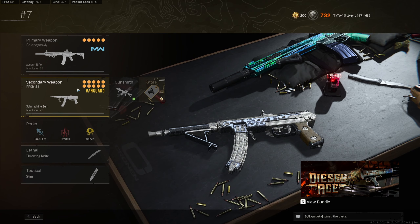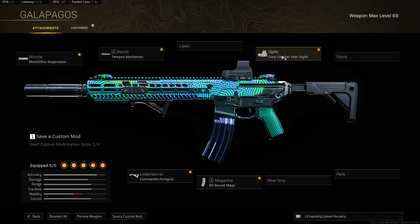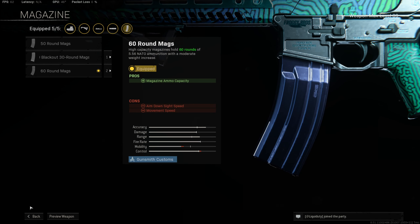Number 7 is the M13 and PPSH — a very high fire rate class. On the M13: monolithic suppressor, Tempest Marksman barrel, corp combat hollow sight with the blue dot reticle — I'd definitely recommend grinding for that blue dot if you have Modern Warfare multiplayer, it's the cleanest sight with no blockage. Then 60 round mags (definitely use 60 over 50 as it tears through ammo quickly) and the commando foregrip. Probably the easiest gun to use in the game — the thing literally doesn't move.